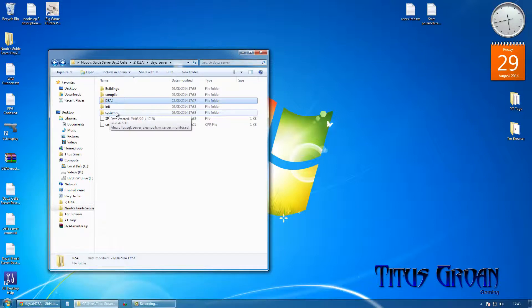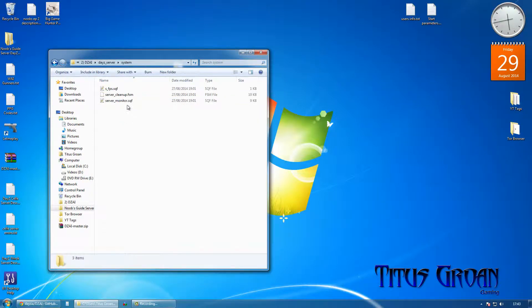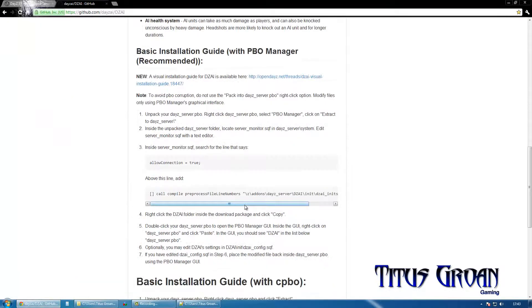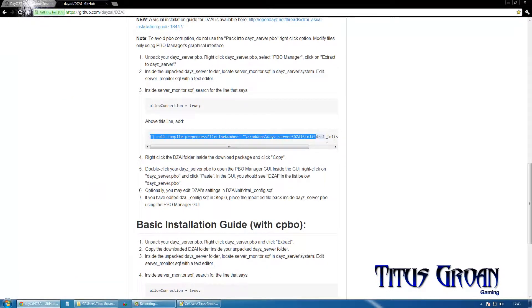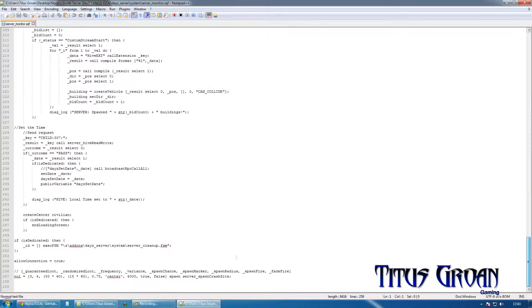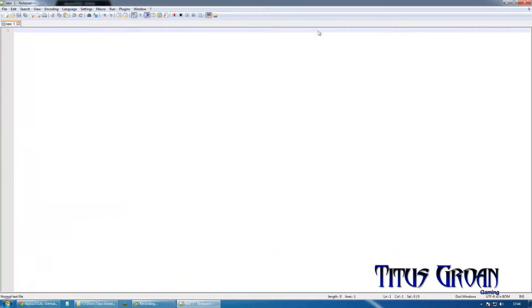I will need to have some custom spawns for the castle because the AI are not going to be at the castle. So we are going to go into the server monitor and get this bit of code and go right down near the bottom and paste it in there, just above 'allowConnection = true', because that is allowing that to connect — to open a connection. Okay, that is done.